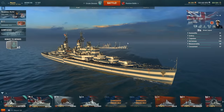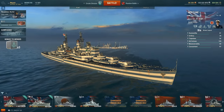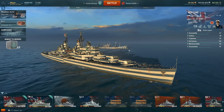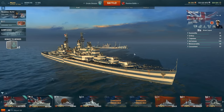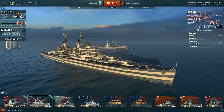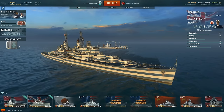What is up, bros - Josh here, and in today's video I'm going to go over a crazy game I had in the Neptune. This ship line is slowly becoming one of my favorites. I've had a really fun time playing it - the Fiji at tier 7, the Leander at tier 6 was alright, Fiji at tier 7, Edinburgh at tier 8, and now the Neptune at tier 9. The Minotaur at tier 10 is going to be amazing as well - I've played it on the test server.